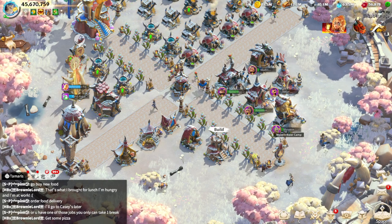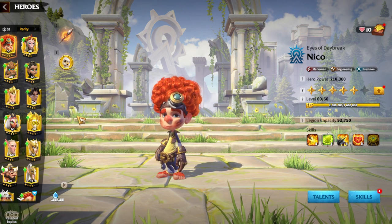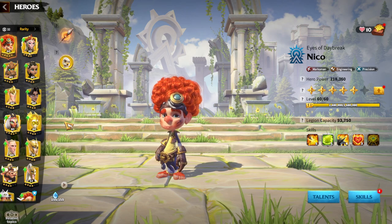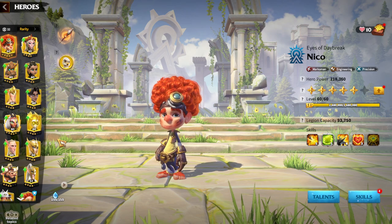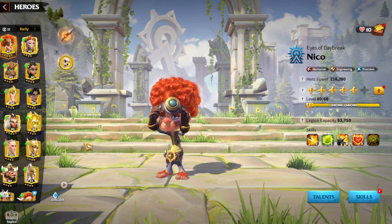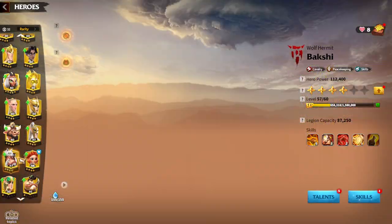Cavalry involves catching enemies, refilling legions, trying to fight one versus one — a totally different play style than anything else. If you are a cavalry player or want to be one, this video is for you. I'll explain every single hero pair from the beginner to the late-game stage. First, when you start the game as a beginner, you want a good cavalry hero pair. The game gives us the possibility to make one of the best legendary hero pairs from gold keys. For beginners, that should be the main priority — getting heroes from gold keys.